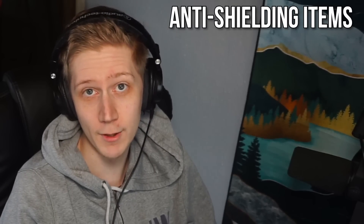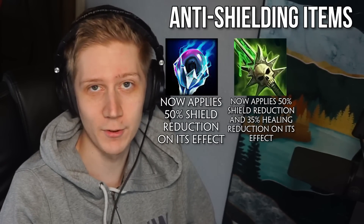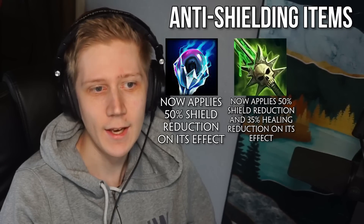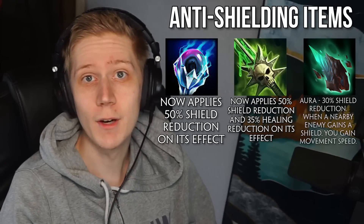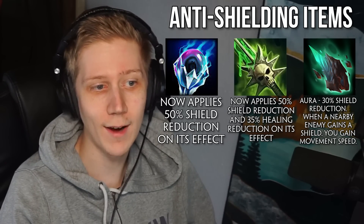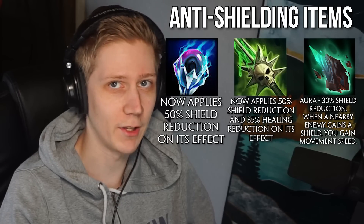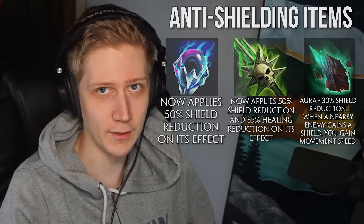Anti-shielding is becoming more prominent in this update as well, with Gem of Isolation and Envenomed Deathbringer both getting 50% shield reduction when you apply their effect. Envenomed is also getting healing reduction added to it. A new item, Erosion, focuses specifically on anti-shielding, reducing shields in an aura around you by 30% in a similar vein to Pestilence and Contagion, and every time a nearby enemy gains a shield, you gain movement speed for four seconds.